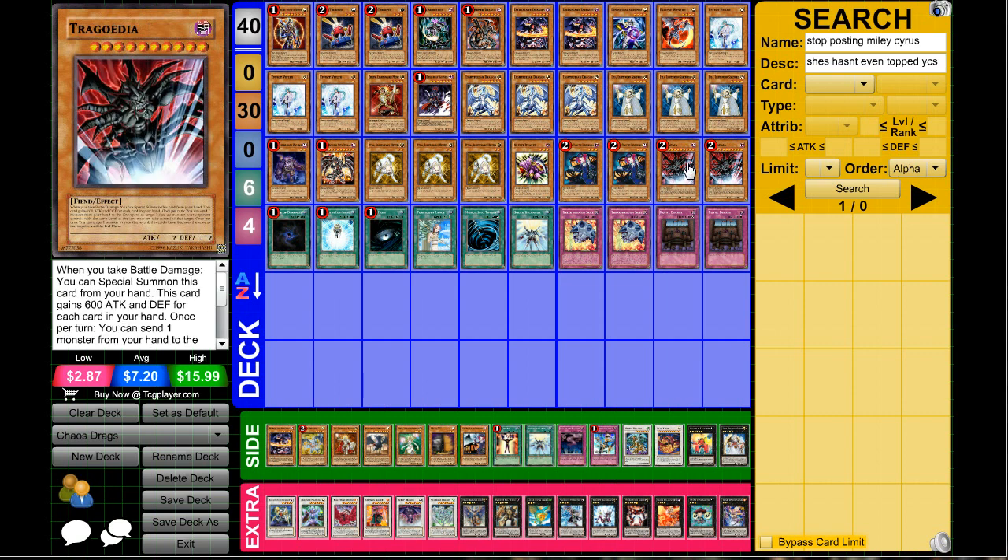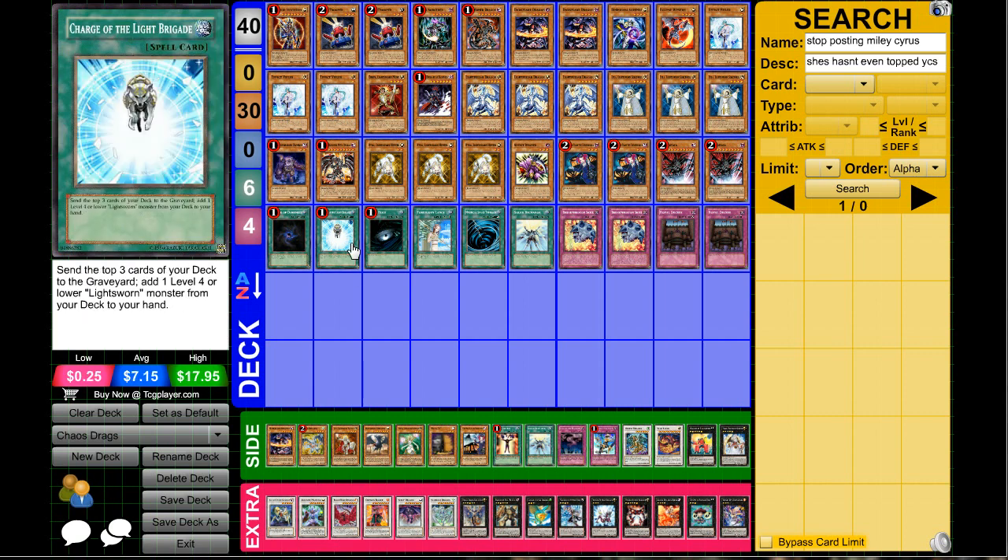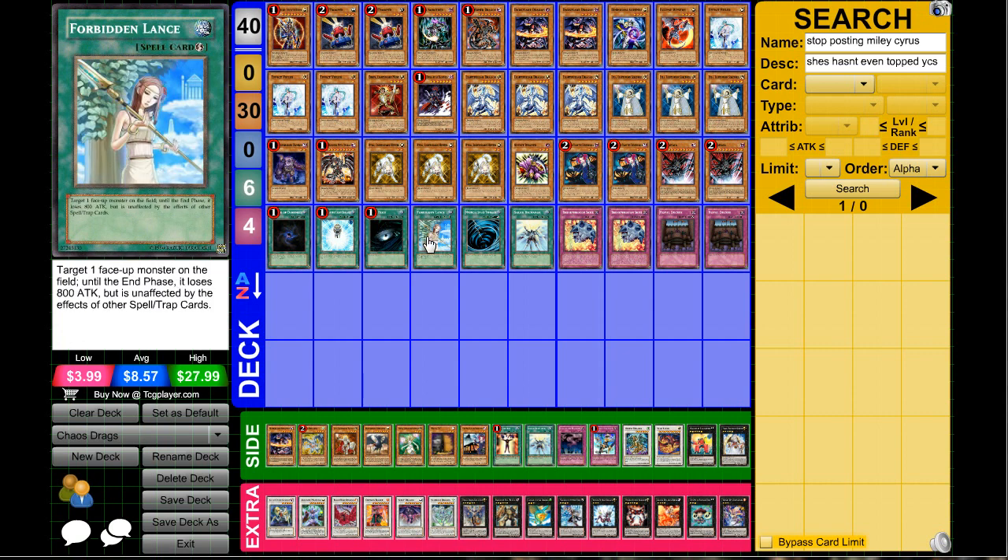To round off the monsters we have two Tragoedia to prevent OTKs. It's a very awesome card — stealing monsters is always great in Yu-Gi-Oh; cards that steal monsters generally get banned, but Tragoedia hasn't been hit in a while, so it's pretty awesome.